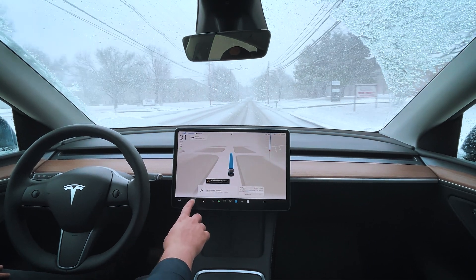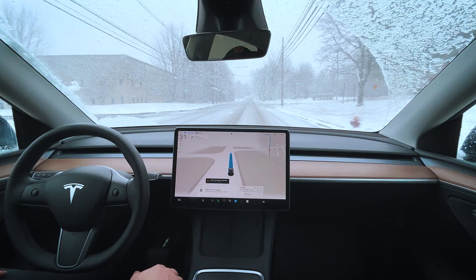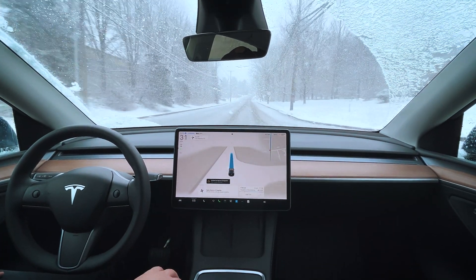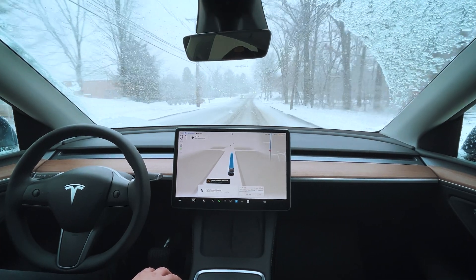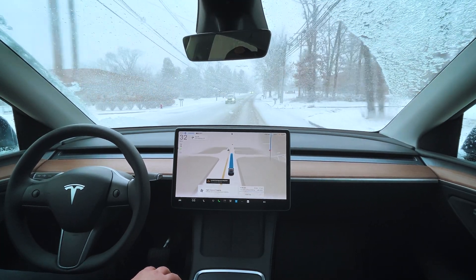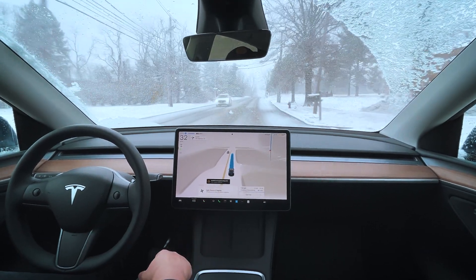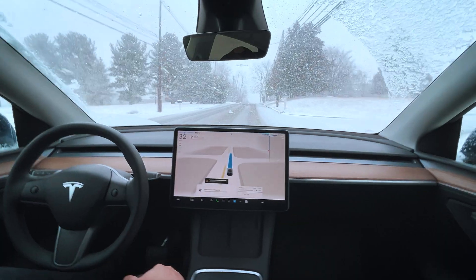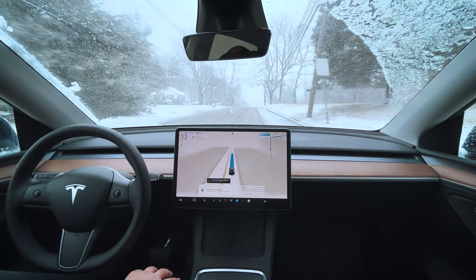High chance of fogging — I've got to turn it on. I had the air turned off so it doesn't disturb us, but I'm going to go ahead and turn that on. I should try to do a better job cleaning up the windshield so it doesn't fog up. Because we do get this new message: high chance of fogging, set the climate to auto to ensure visibility. So that's awesome. It does seem like it's defogging quite well at this point.